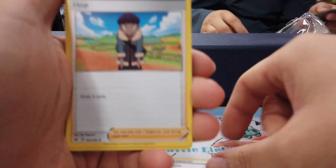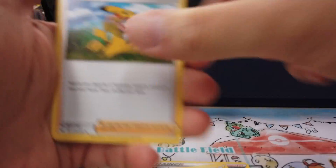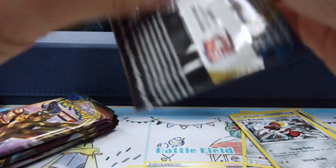The store was pretty loud, so I wasn't able to include sound from the video — I figured a little voiceover would be suitable here. In our supporter pack, we got the Rillaboom line, some really nice supporters and trainers, and the Pawniard/Bisharp line, which I used in my deck.